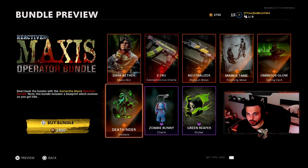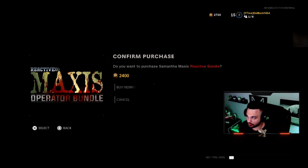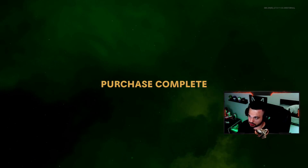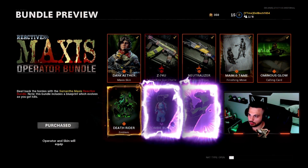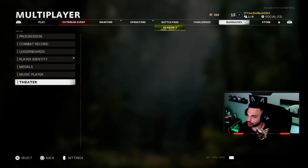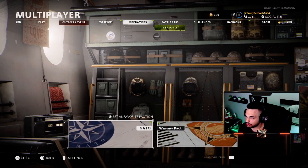It is not free — I'm going to unlock this and see if it's worth it, and show you guys the reactive camo. We're obviously unlocking Samantha Maxis too, which is pretty cool. Let's actually buy it — it is 2400 COD points. It's the very first bundle in the store, so let's unlock all of this.